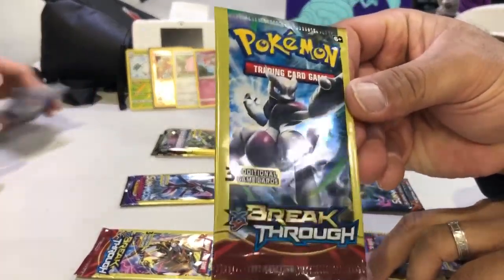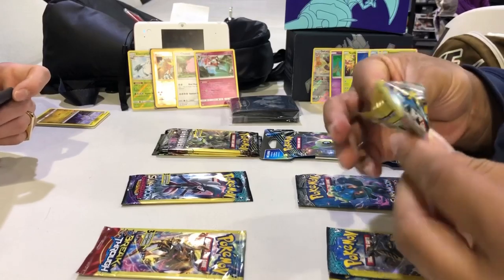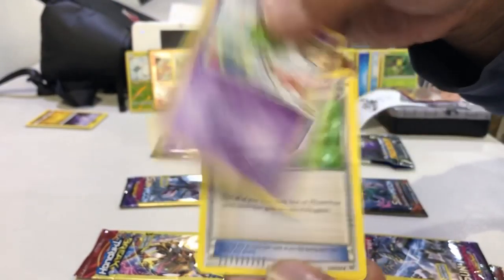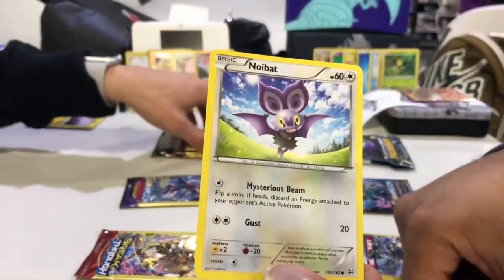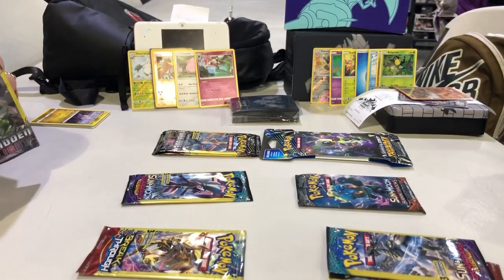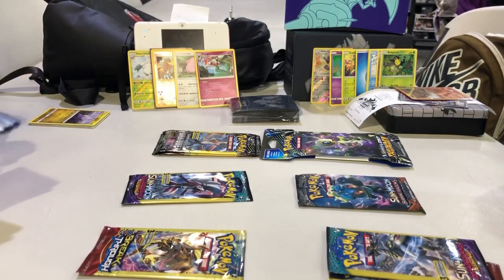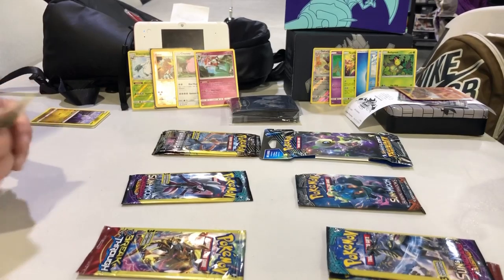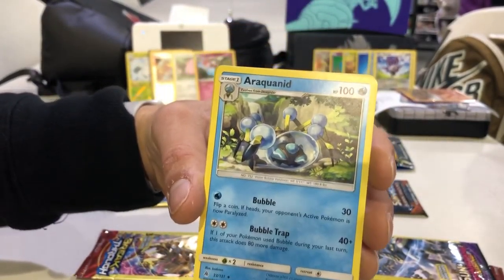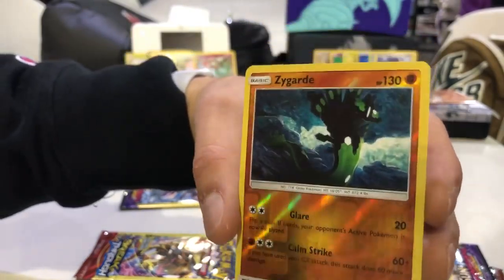Next we're going to go with Mega Mewtwo X from XY Breakthrough. Starting off we got Ralts, Town Map Trainer item — turns all your prize cards face up for the rest of the game — and a Noibat. Noibat's pretty sick. Then opening another Forbidden Light: we got Litleo, Raikonade, and a Zygarde Reverse Holo Rare. That's sick.